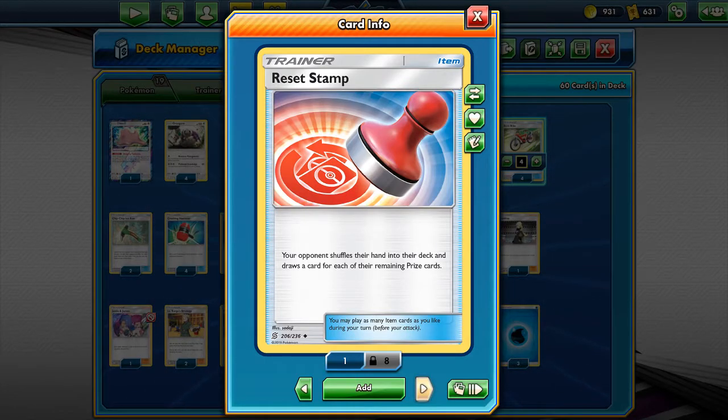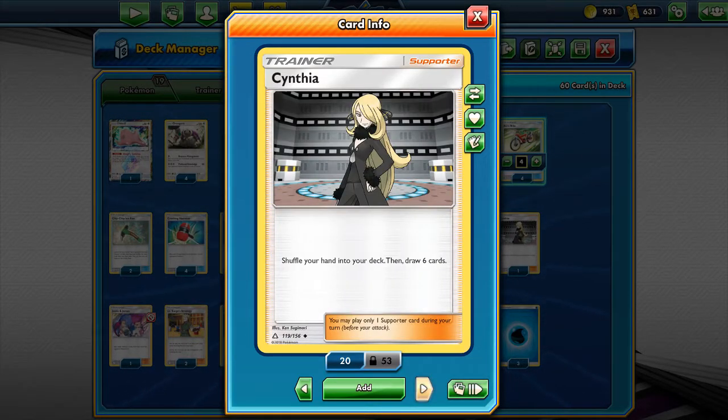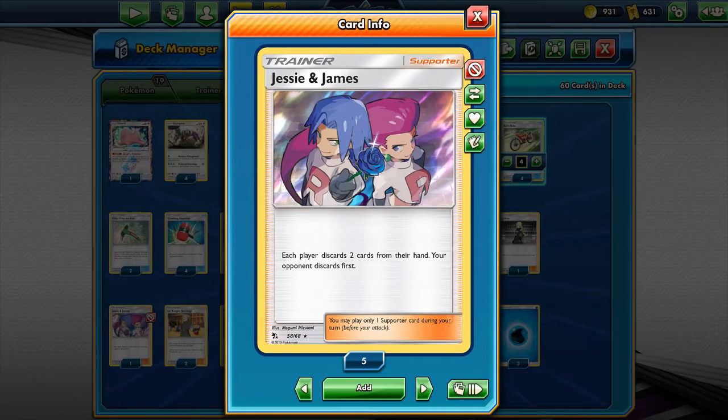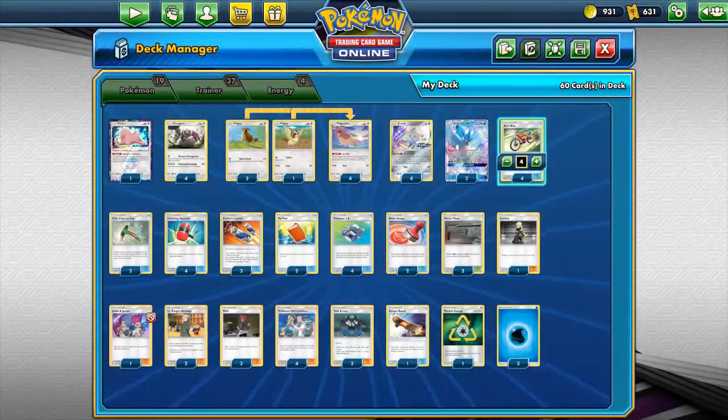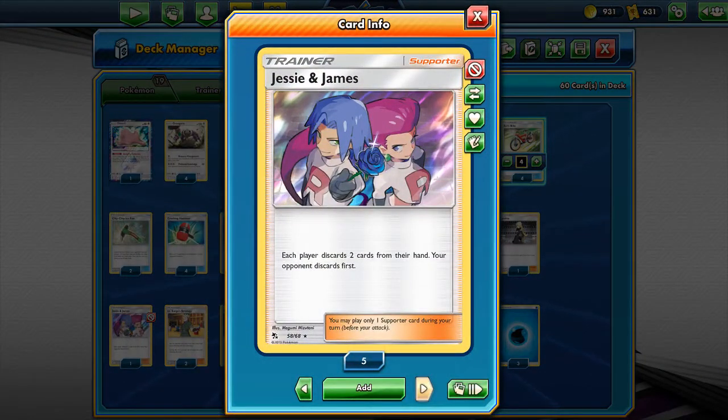Reset Stamp has already been covered. Power Plant shuts off abilities — against your Pikachu and Zekrom GX deck it will shut off Zoro and Dedenne. They play Cynthia for when they need to shuffle and draw if their hand gets a little big. They only play one Jesse and James — both players have to discard two cards — but you discard first, and since they always get cards back with Oranguru they're not worried about it. This deck is not meant to draw prize cards; it's meant to deck you out.